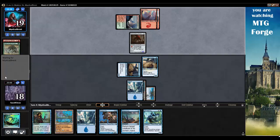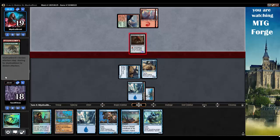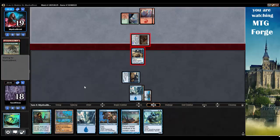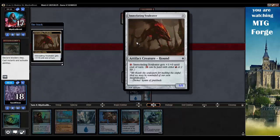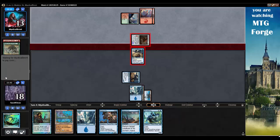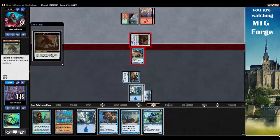Might of Old Krosa. Ouch. We'll block with Miscreant. Are they going to cast anything? Do they have any way to give it Trample? It's plus one, plus zero — does it have Trample? No. That's weird — why would they do that? Might of Old Krosa's main version is plus four, plus four. Weird.